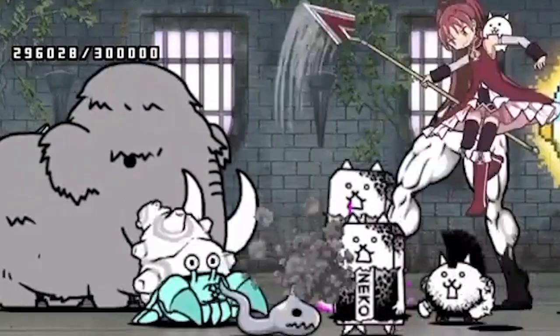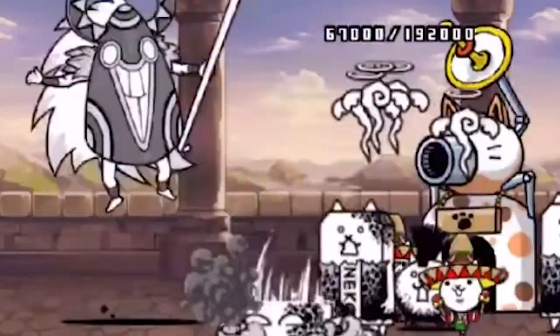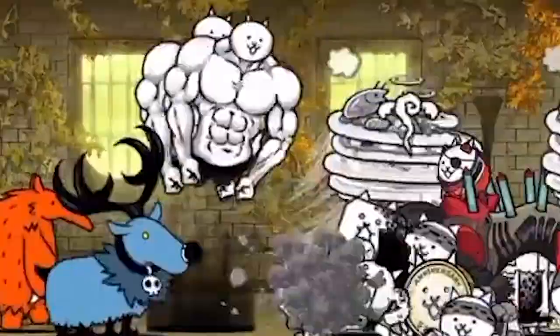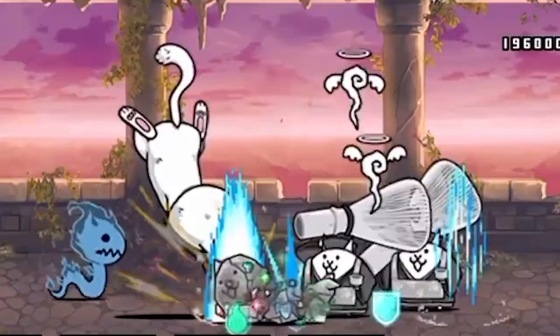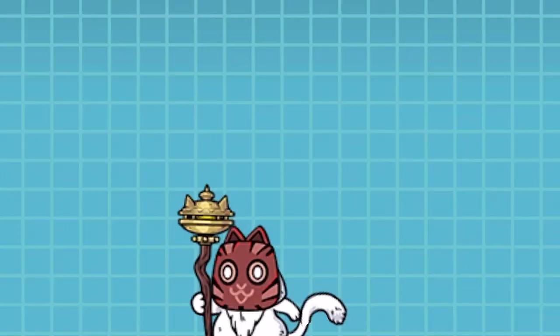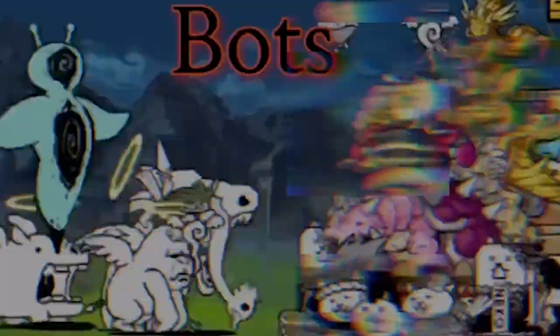Infernal Tower is another version of Heavenly Tower — or more like the opposite — introducing UL and more event enemies. After completing floor 40 of the original tower, you can unlock Infernal Tower, where there are more challenging remakes of the original Heavenly Tower floors adding Aku and UL enemies. There are currently 30 floors, and by completing floor 30 you can unlock Hermit's proper form with a fantastic gold cat fruit seed. Make sure to use this seed on Papaluga.